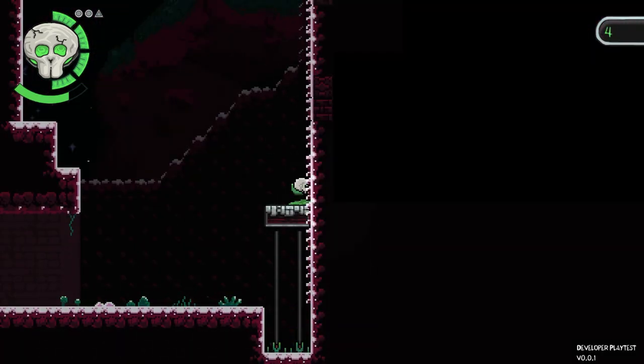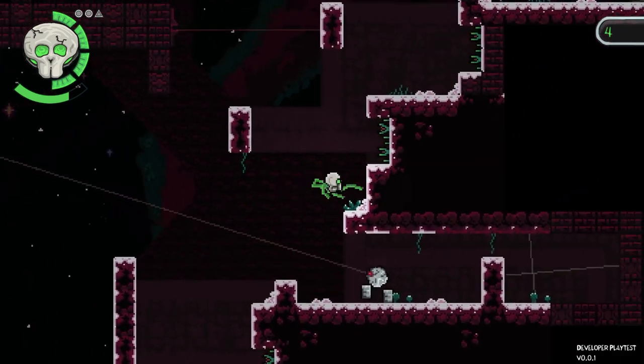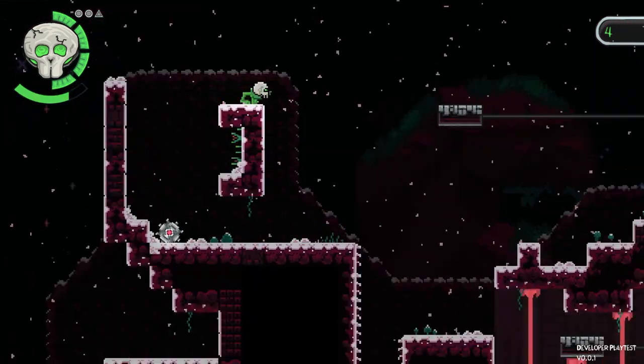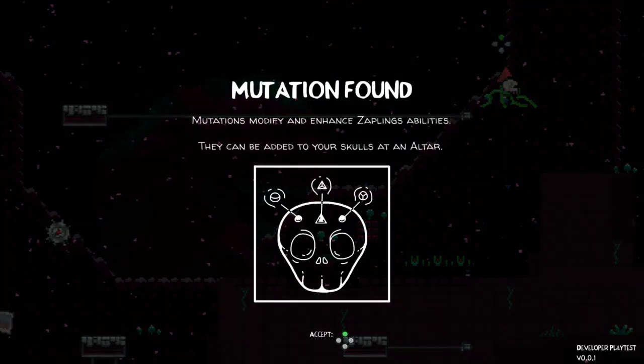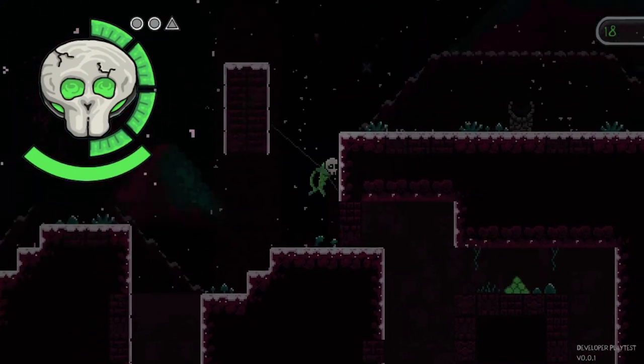You can also backtrack to these dialogue points after obtaining new skulls to hear new comments from different perspectives. Skulls can also be upgraded with charms you find throughout the environment, also known as Evos. These charms come in various different shapes, and each skull can only accommodate particular shaped charms.